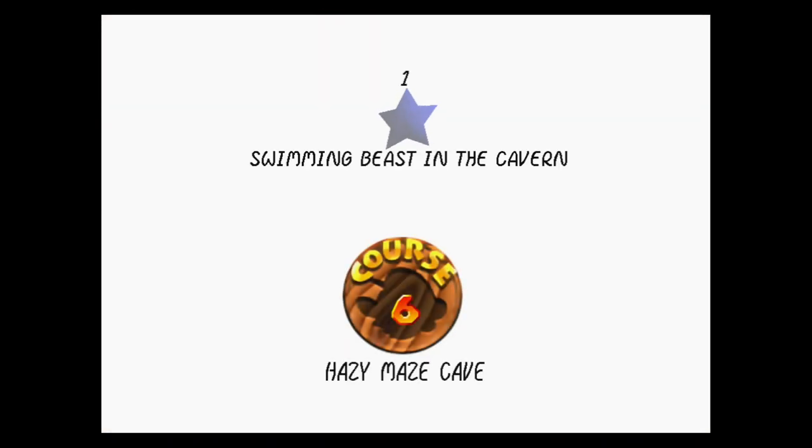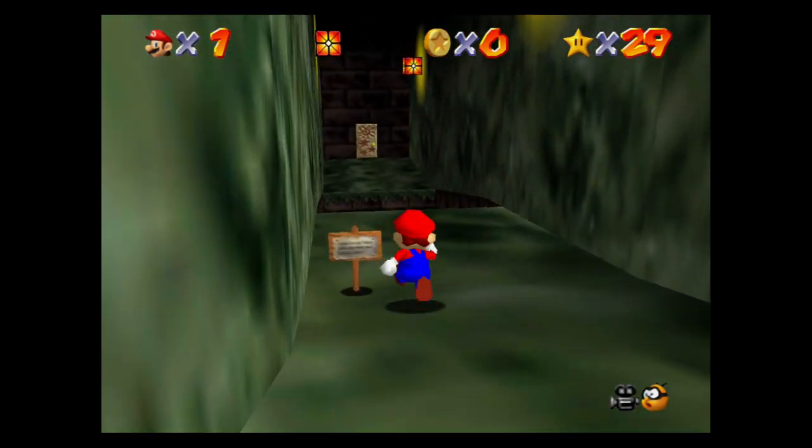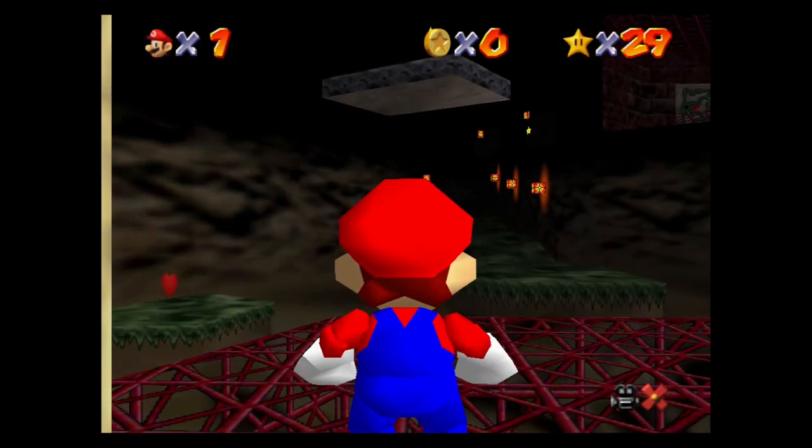It might be liquid mercury or something. This is the entrance to level 6, which is Hazy Maze Cave. We have to go through a decent portion of this level, and then we're going to find a secret exit that brings us to the course for the metal cap.